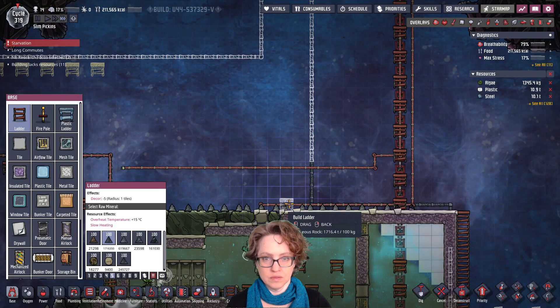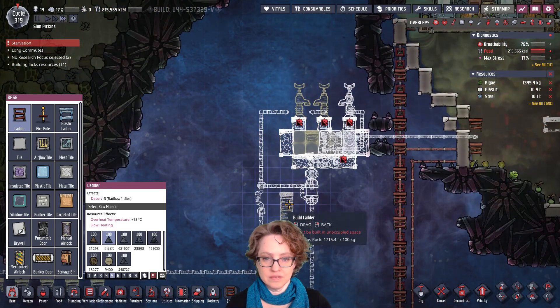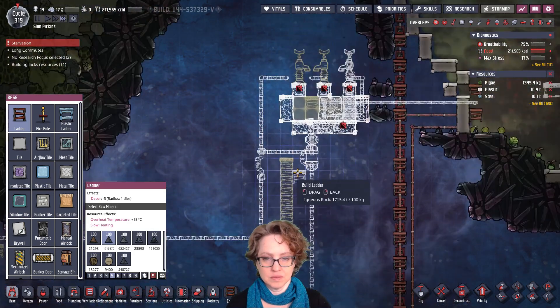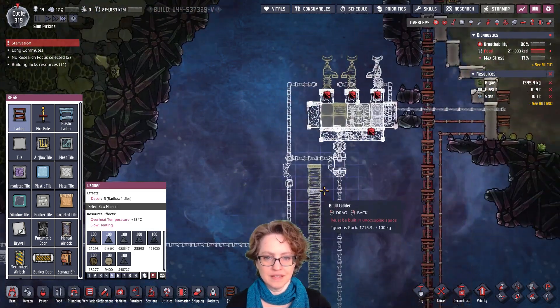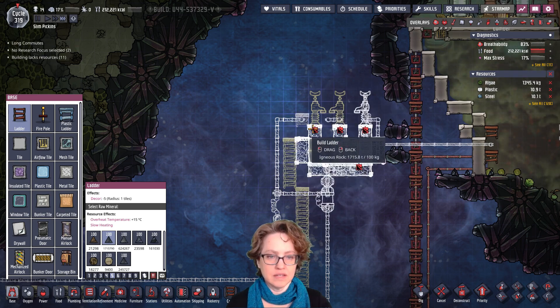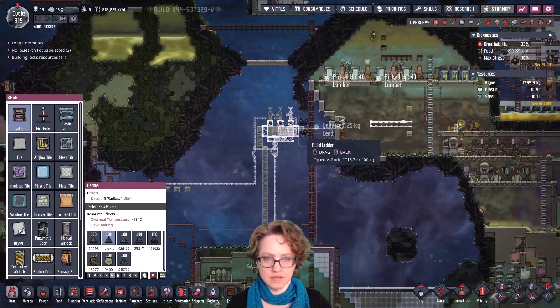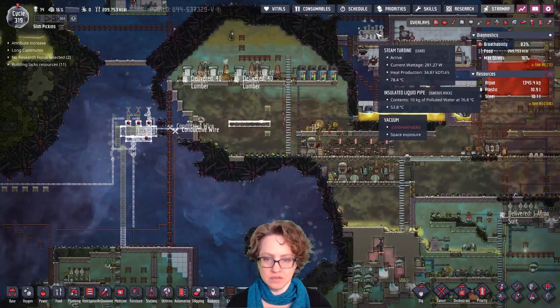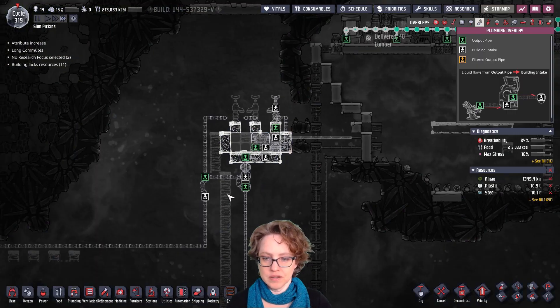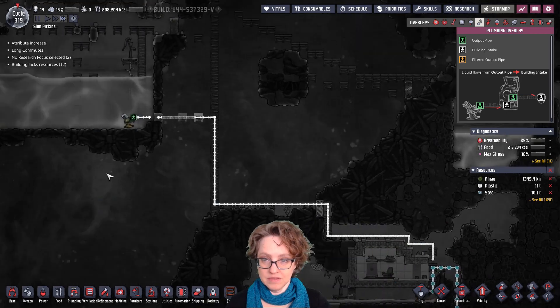It has to be here for them to reach this stuff. So not ideal because of this, but let's see. We'll just go like this. And then here I'll use the conductor panels for the steam turbine and just use that and see how it goes.